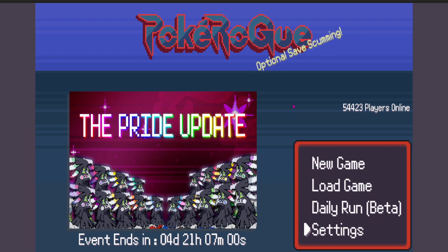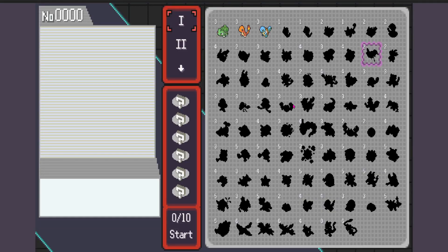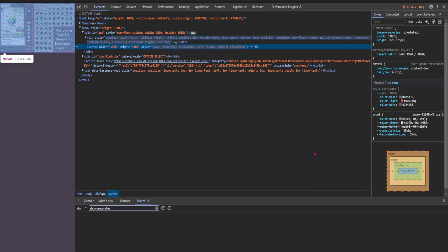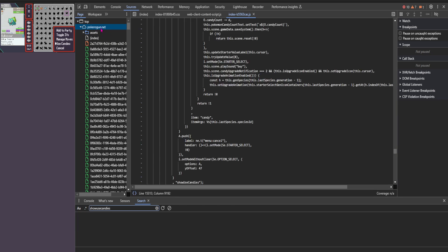First thing you want to do is go to New Game, and as you can see I have nothing unlocked right now. Then hover over a Pokemon and go ahead and use candies. Next, go to Inspect to bring up the development console, and go to Sources. Click on Pokerog.net, right-click, and say Search in All Files. Now you're going to look for Show Use Candies.